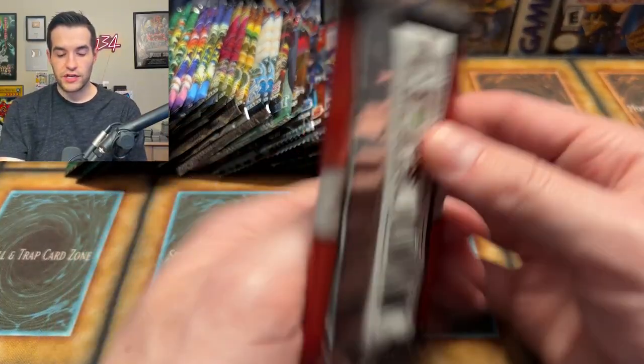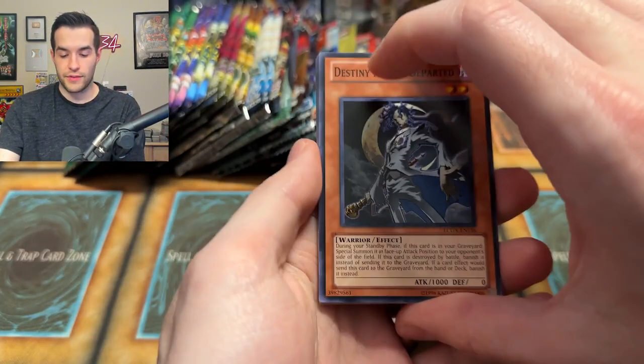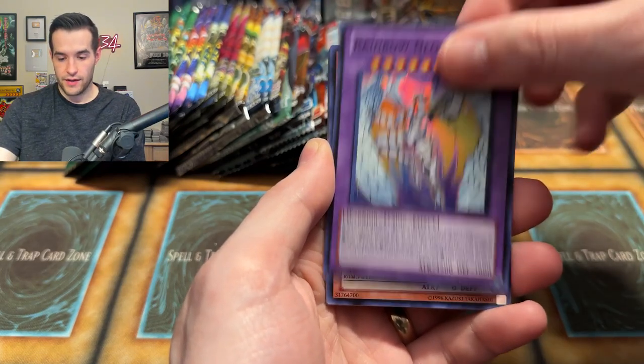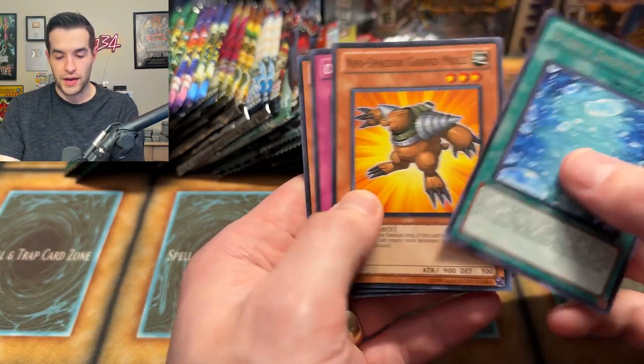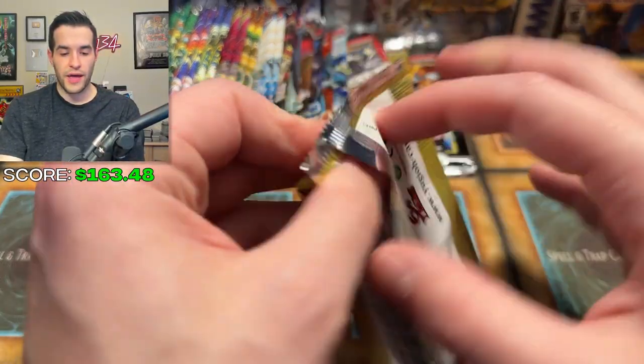Back to our Legendary Collection 2, the Duel Academy Years — gave us good value the first time. Clock Tower Prison, Rainbow Neos again — same pack. And a Ubel the Ultimate Nightmare — nice Secret Rare. Electrum, also a nice Ultra Rare. Not a bad pack there. Grand Mole and Infernal Gainer — honestly pretty solid.